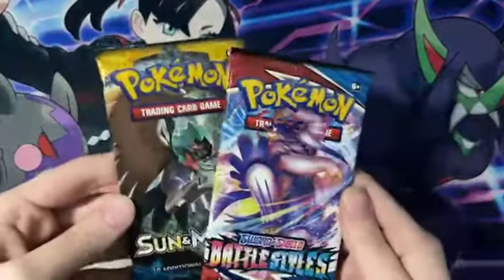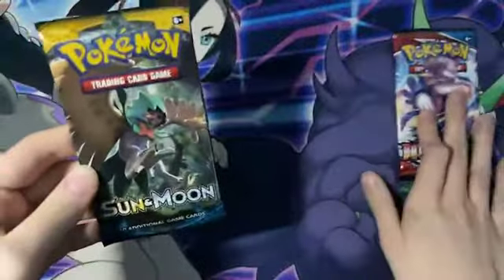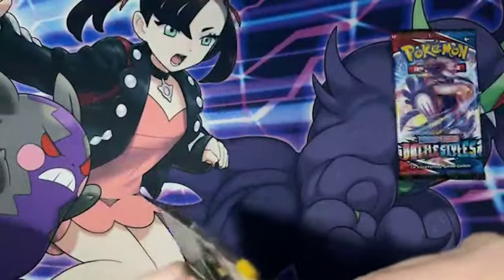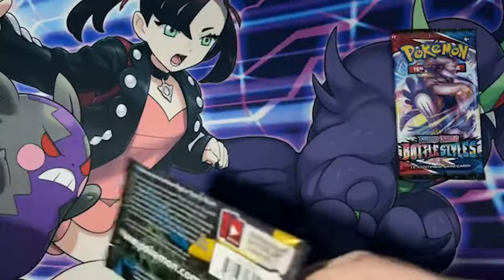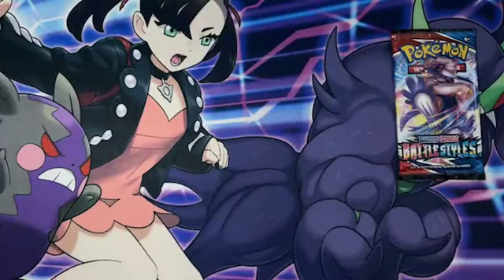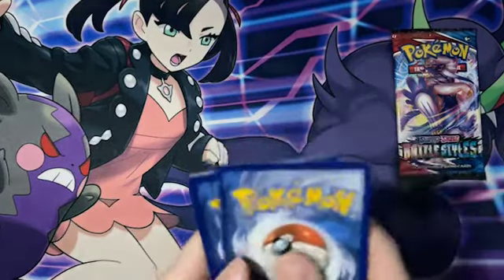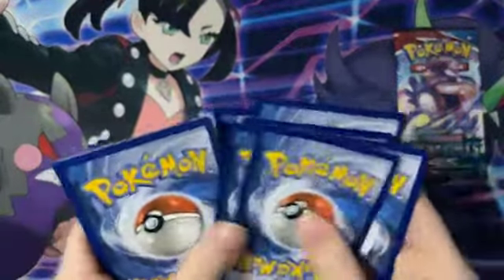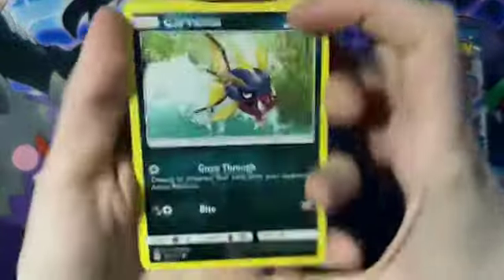But we got these two boys to open up. I say we start off with Sun and Moon and then head into Battle Styles. Let's see what we're going to get from this bad boy right here. I quite enjoy opening up Sun and Moon Base set — there are some pretty poppin' cards in Sun and Moon Base set. So let's see what we'll get from this one.